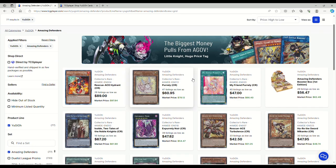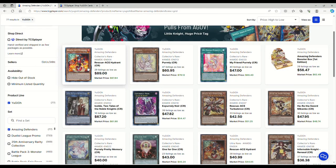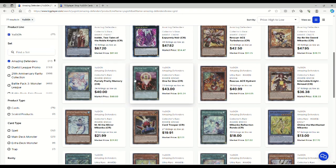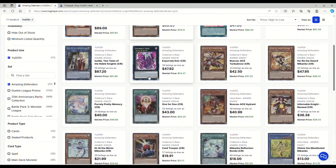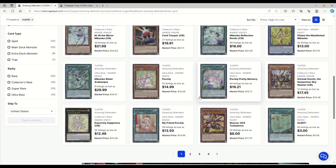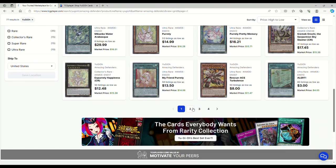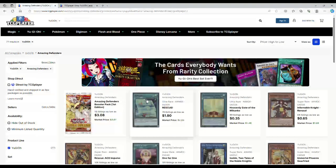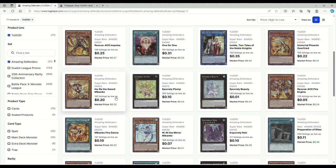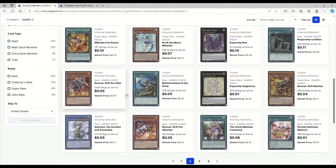Looking at Amazing Defenders — aka Amazing Dildos — sealed product is $56, actually not bad. Collector's Rare Hydrants are basically $90 — I don't know why you'd spend money on those. Purrely Memory CRs are $40. Regular Purely's are basically $61. Turbulence CRs are $42. Regular Hydrants are $41 — these were $50s. I think people lost a bit of money on Rescue-Ace stuff because it didn't win this YCS. CR Gizmek are $17. $15 on regular Purely's, $14 on My Friend. Rescues are $1.80 — that's terrible. Rescue Impulses are quarters. High Ray the Sword Makanko is $0.20. And then it just drops off after that.